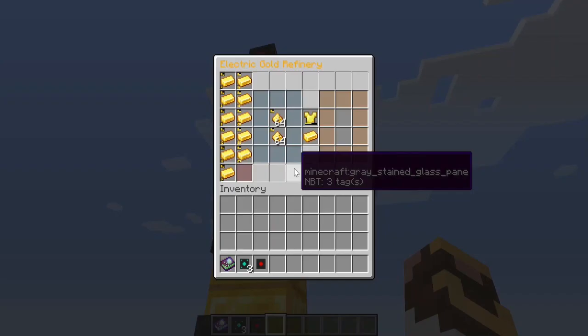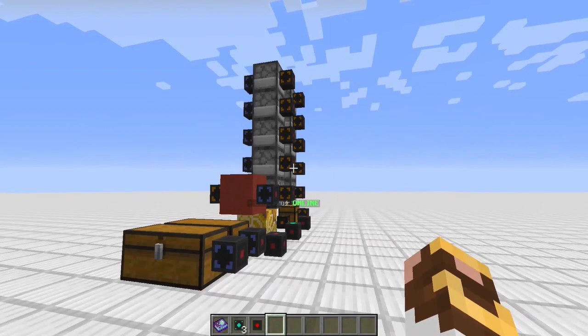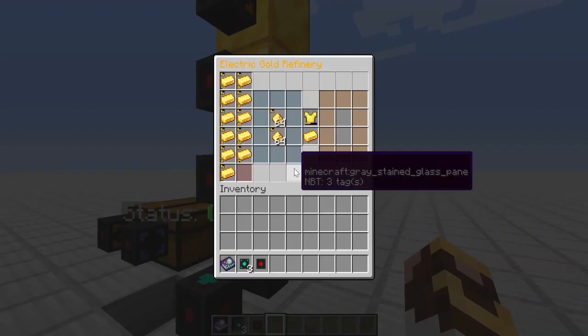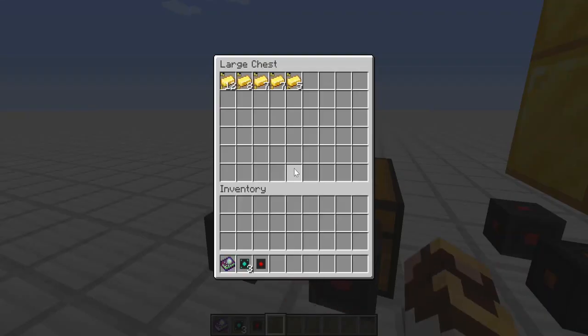Now you might think it costs a lot, but think about it: it costs ten smelteries to make that chain, plus ten input nodes and ten advanced output nodes — or just one of each and one smeltery, a couple of heating coils, and some hardened metal to get twenty-four carat automatically, that fast.